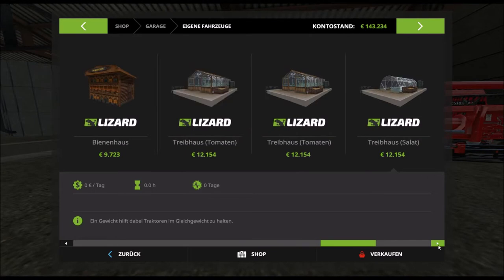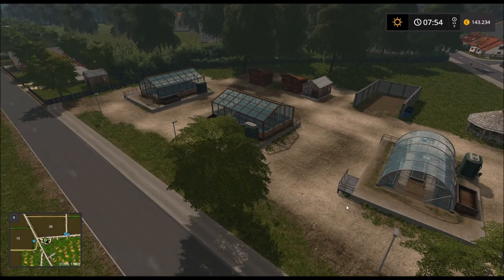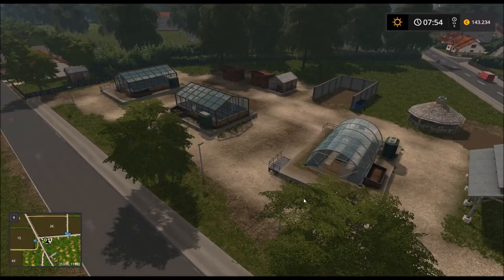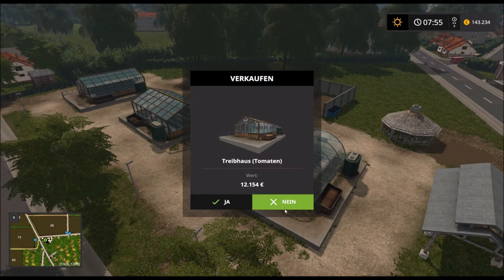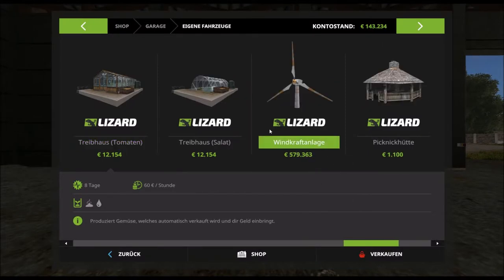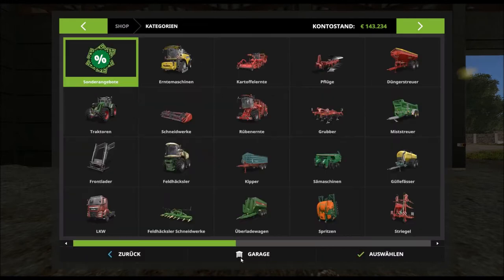Dann gehen wir mal weiter. Das ist ja – Bienenhäuser, Tomaten. Was hier schon alles steht. Eine Windkraftanlage gehört auch uns. Eine Picknickhütte, okay, ist ja alles wurscht – aber das passt schon mal.